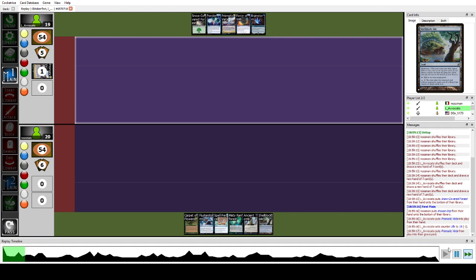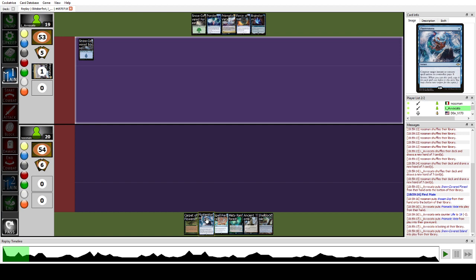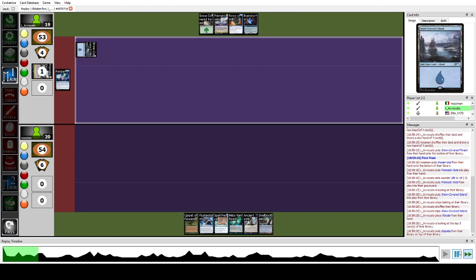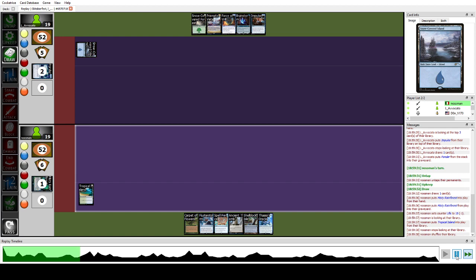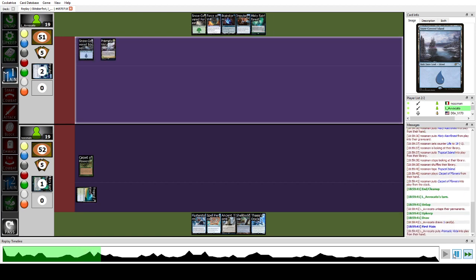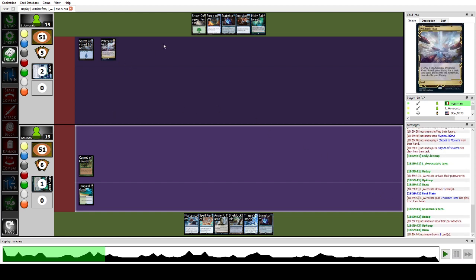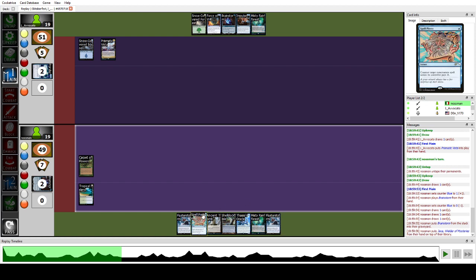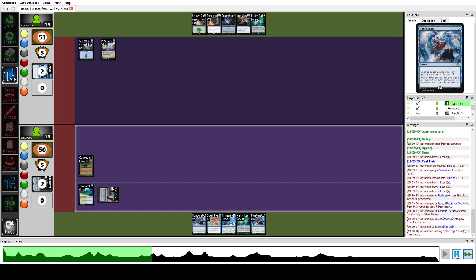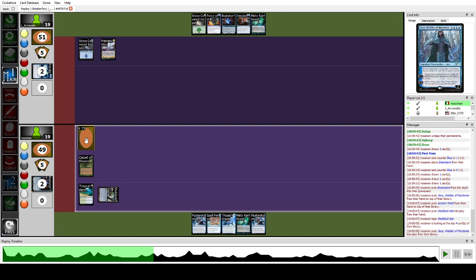We have Carpet of Flowers. We mulled to six: four mana for Thoughtlash, double interaction, Carpet of Flowers. We feel pretty good about this — double cantrip and Force in hand plus lands. They Ponder, find the impulse, and pass. We play Tropical Island, play Carpet — pretty great. Even if they don't play more Islands this still ramps one each turn. We draw Brainstorm — great with our Shelldock Isle. We have Jace; I put Jace on top which lets us play it for cheaper off Shelldock Isle. I place Jace under Shelldock Isle and keep open Spell Pierce or Flusterstorm.